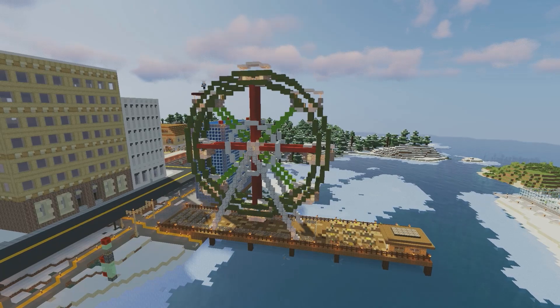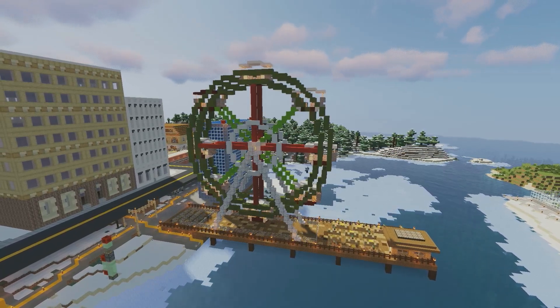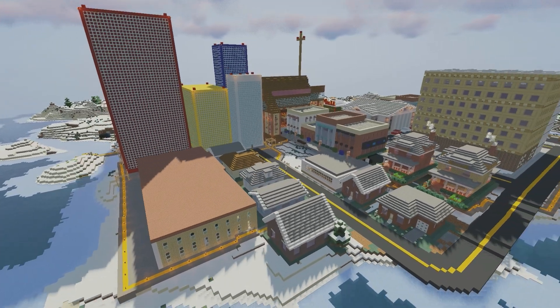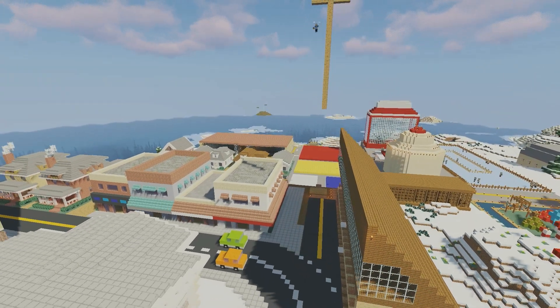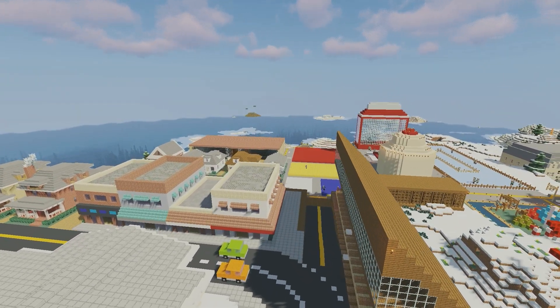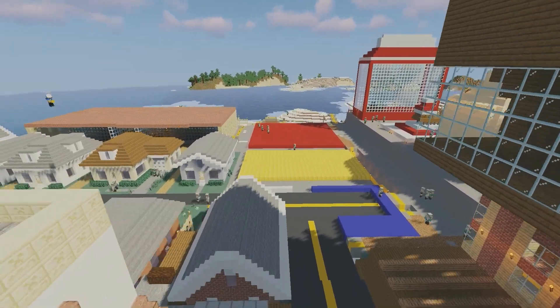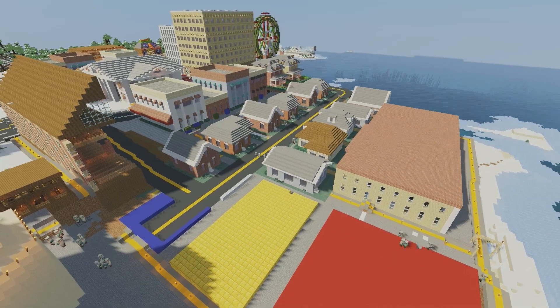I'm going to give the ferris wheel some Christmas decorations, and I'm going to make all of the cars have that red nether brick. Now we're going to continue to fill in some houses here. There are a lot of other buildings to tear down — all those skyscrapers are going to be torn down because I'm going with more of a suburban town, not necessarily an urban city appeal for the village of Noel.